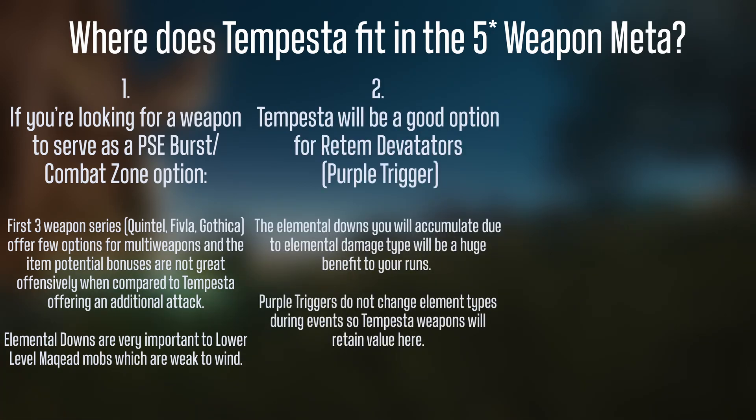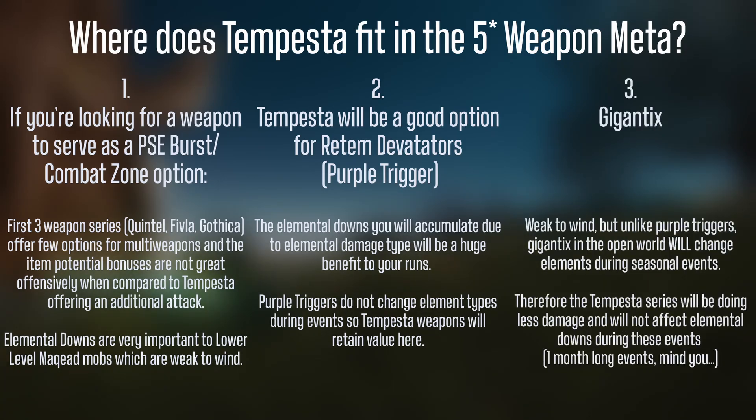Tempesta weapons will also be a good option for purple triggers. The elemental downs you will rack up due to the elemental damage type will be a huge benefit to your runs. We also know that purple triggers do not change element types during events, so your wind weapon will always be impactful here. Gigantics are also weak to wind, but unlike purple triggers, the gigantics in the open world will change elements depending on the event, meaning Tempesta weapons will do less damage and not affect elemental downs during those events.